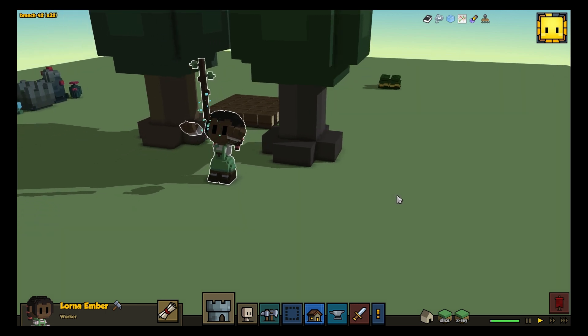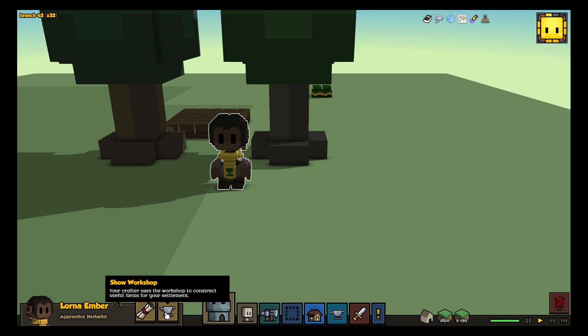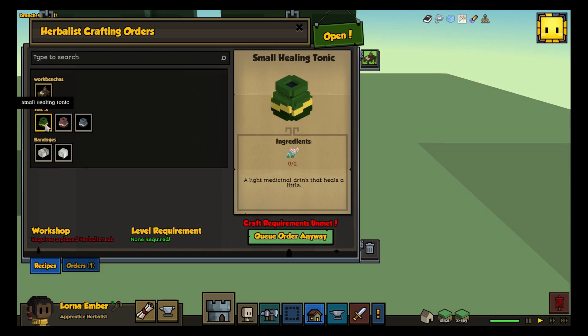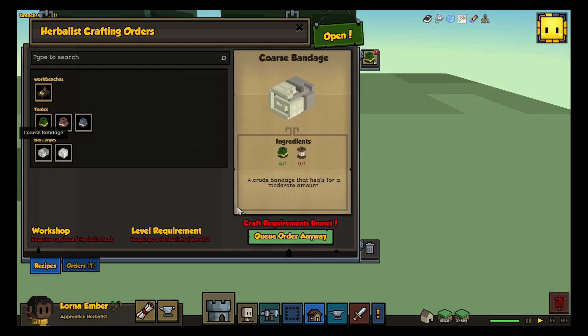Promote a worker to an Herbalist with a staff crafted by the carpenter. Make them a basic workbench, and use herbs and fibers to create tonics and bandages that will heal your hearthlings. Depending on how this plays, we may also add tonics that buff the stats of everyone in your town, or medicines that heal status effects caused by monsters.